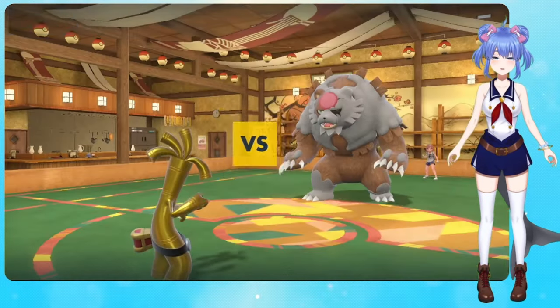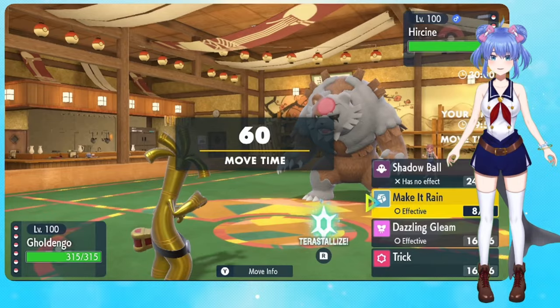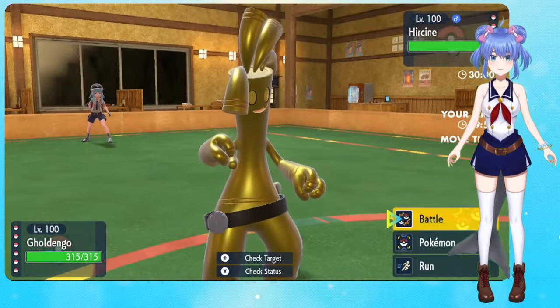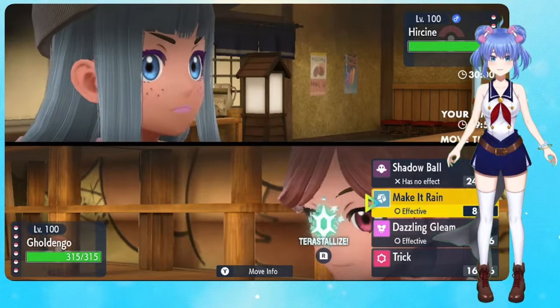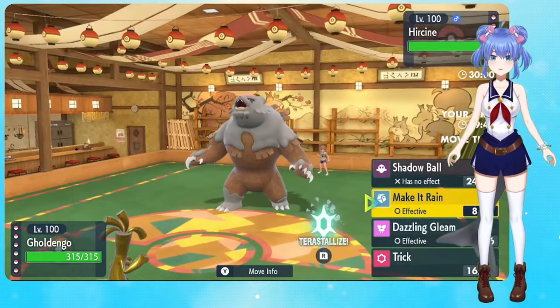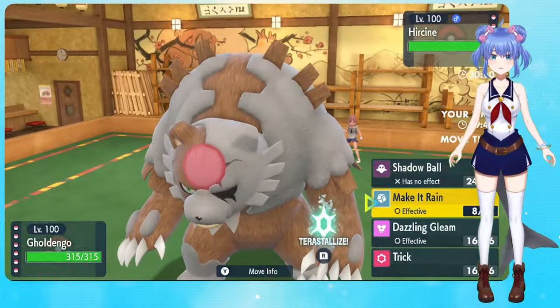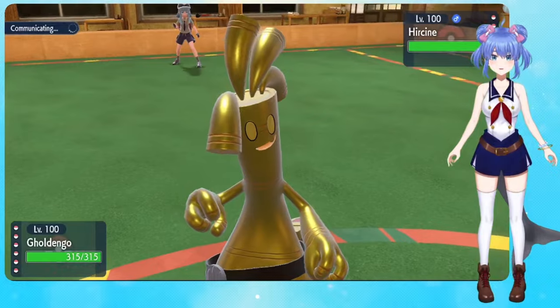We're starting off with Ursaluna Blood Moon. That's kind of good? Is it kind of good? What can we... Tarot? It's the Rhydon. That's right. But the Steel hitting it — Choice Scarf. Let's see how much we can do. It's pretty powerful. Gold and go.